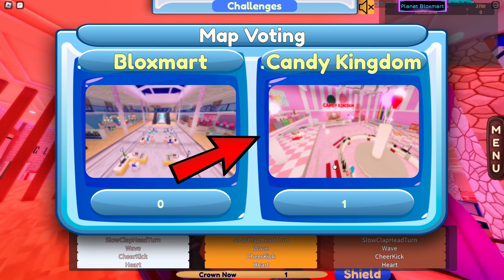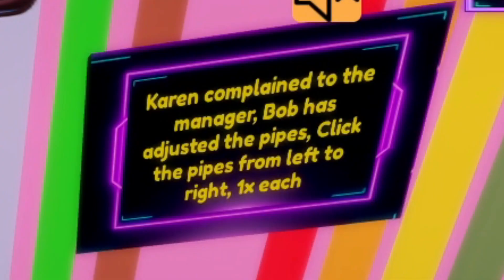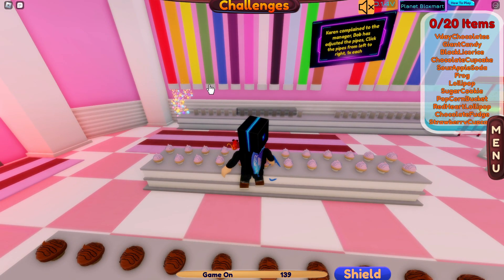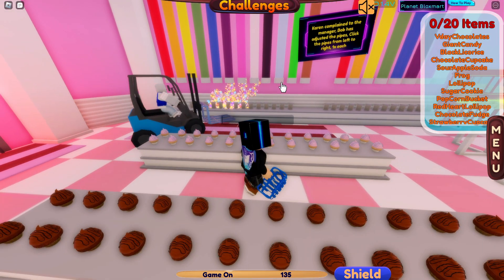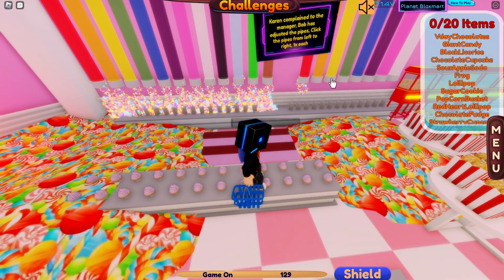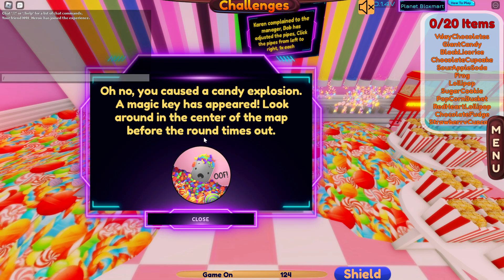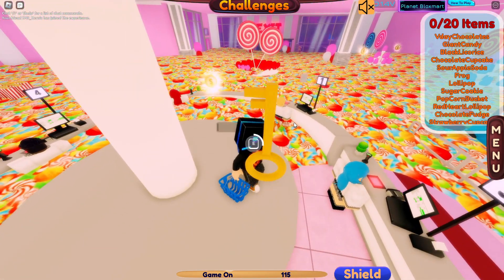Now go to Candy Kingdom to flood the candies. There have been some changes that make it easier to flood the candies. Flood the candy dispenser from left to right. Once it's flooded, go grab a key.